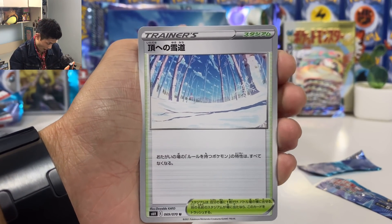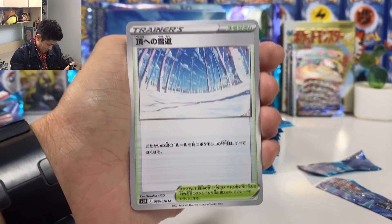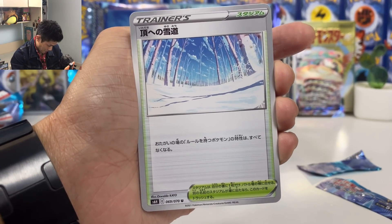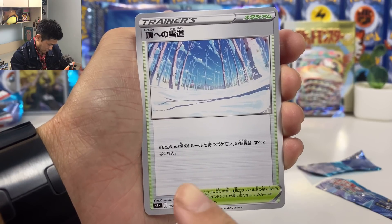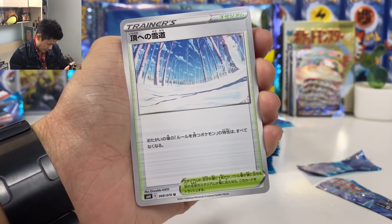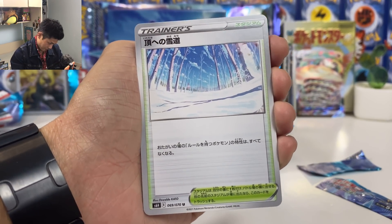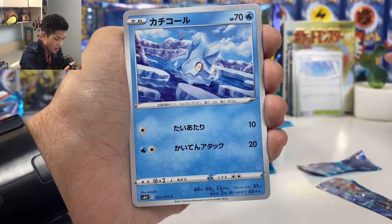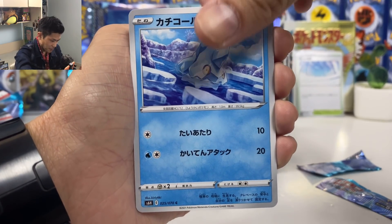Melanie — wow, this is the most useful stadium card by far. It's like Power Plant. Pokémon with Rule Box — so like the GX, V card, VMAX — have no ability. Let's put this at the back; we will need at least two in your decks. And we got Earth String.